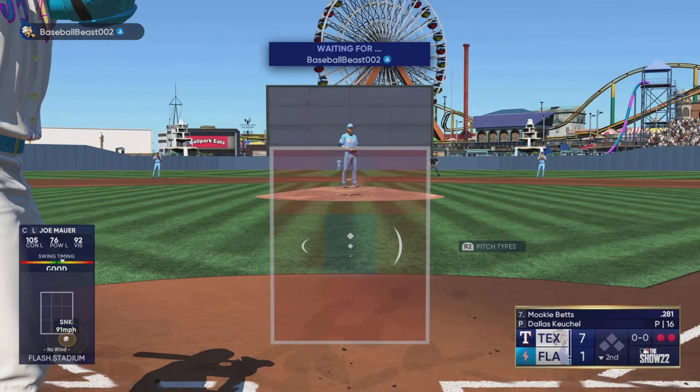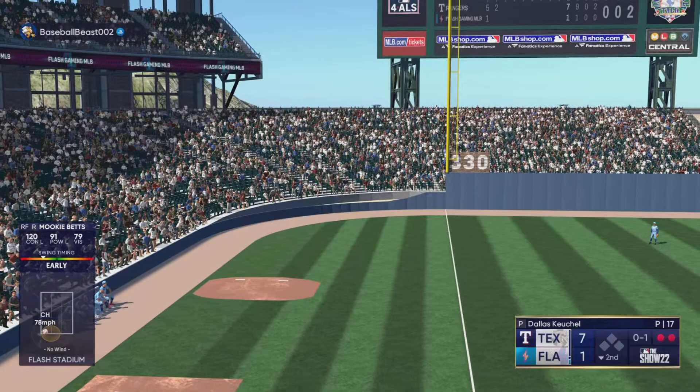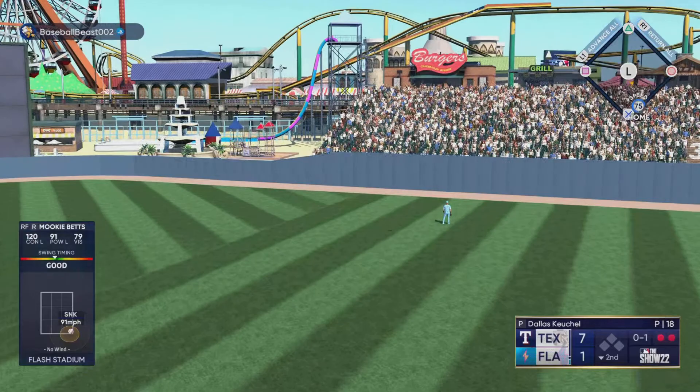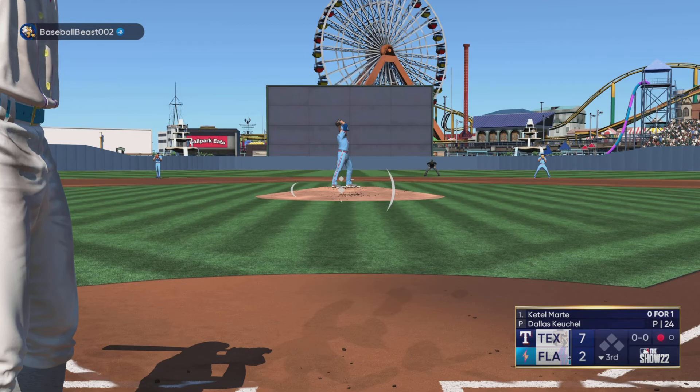Then we call up Mookie Betts, so we're gonna have a good at-bat here. We get a change-up low-and-in — struggled against that pitch all game. That time we hit it pretty well, just foul early on. So we're thinking maybe try to lay off that low-and-in change-up, waiting for the pitch. He gives us that low-away sinker and we absolutely crush it with Mookie Betts — get off me, baseball! Great swing by Mookie. We make it a 7-2 game, just looking to chip away at this lead as much as possible.